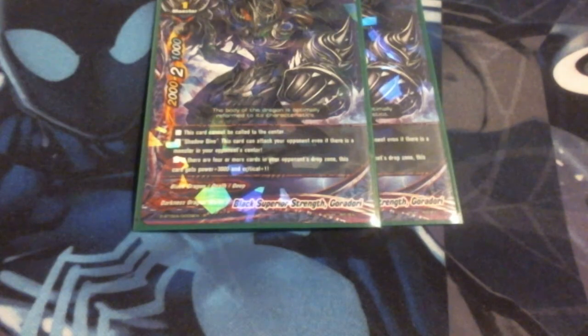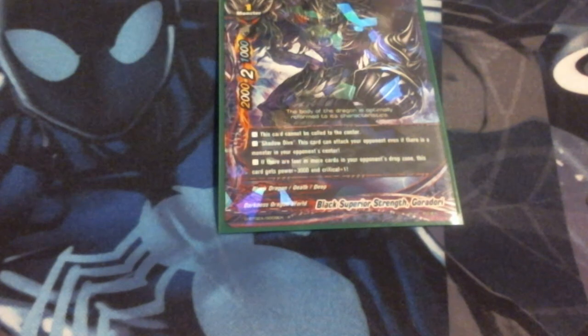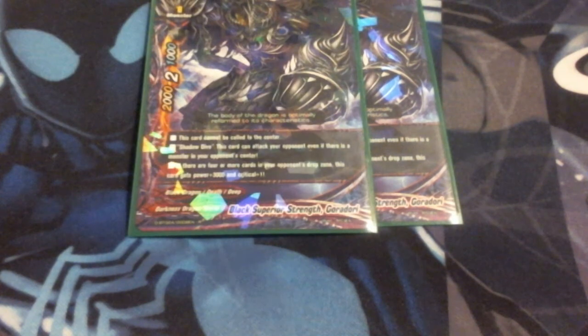Next up, I'm running two Black Superior Strength Gorida. He's got Shadow Dive and he cannot be called to center. If there are four or more cards in your opponent's drop zone - which is very easy to pull off - he becomes a 5k with a crit of 3. Combined with Gestus, he becomes a 7k with a crit of 4 with Shadow Dive. That is really, really scary.